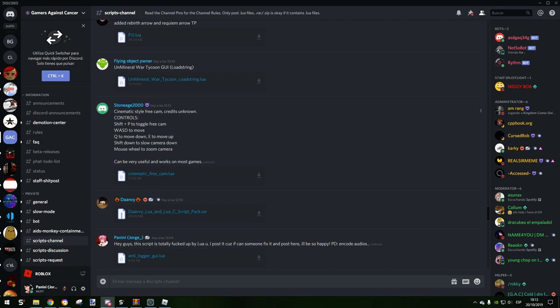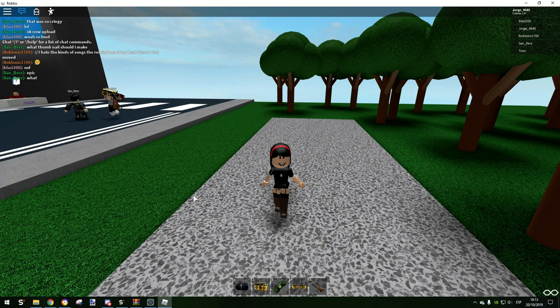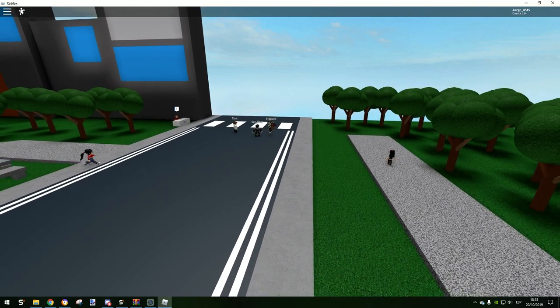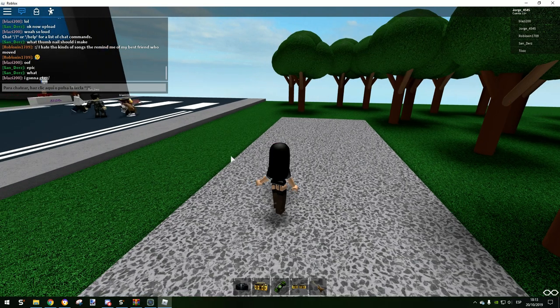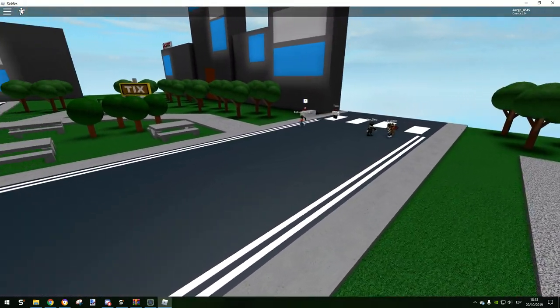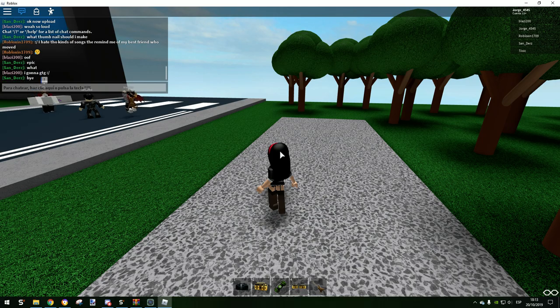The instructions here: go Shift+B to toggle the free cam. There we go — you see this is very wow. I just put it there. Look at this, we can just go everywhere.